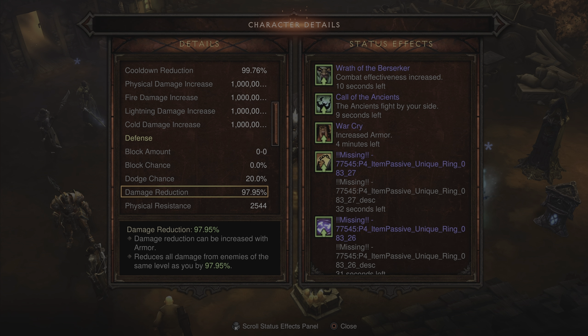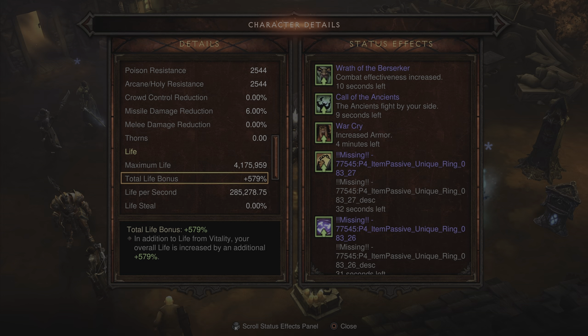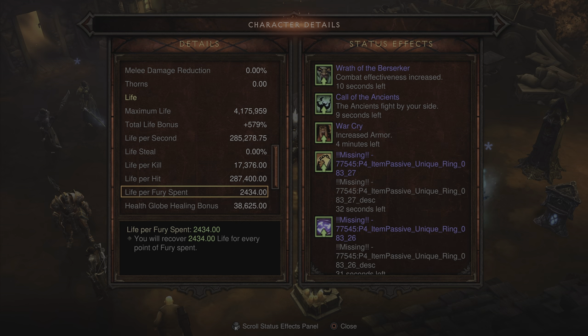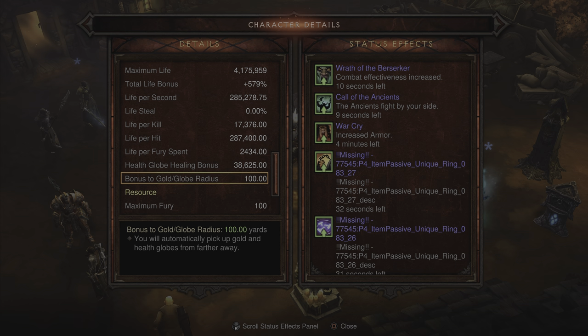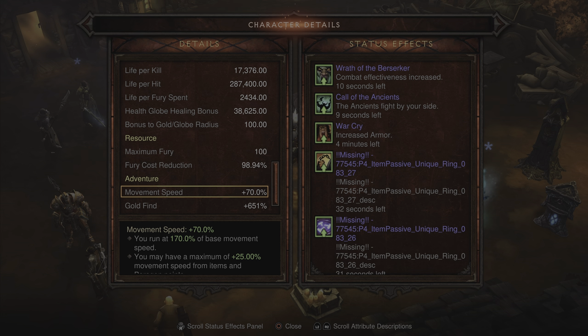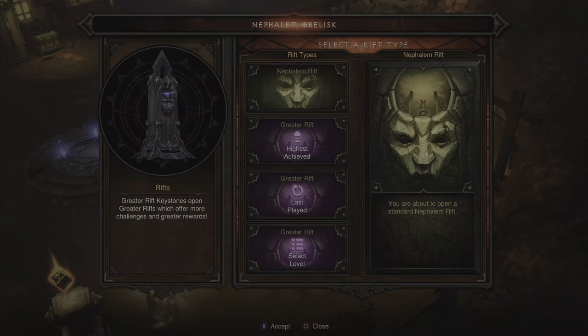Moving into the defensive stats: damage reduction is at 97.95%. Resistances are all at 87.91% across the board. Total life bonus is at 579%. Life per second is at 285,000. Life per kill is 17,000. Life per hit is 287,000 — massive values. Life per fury spent is at 2,434. Health globe healing bonus is at 38,000. Bonus to gold/globe radius is set to 100 yards. Fury cost reduction is at 98.94%. Movement speed is around 25%, but sprint is active so it's showing higher. Gold find is at 651%, magic item find at 150%, and bonus experience per kill is 8,000.